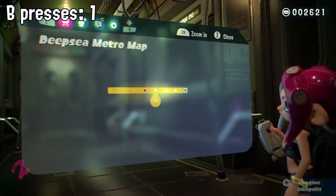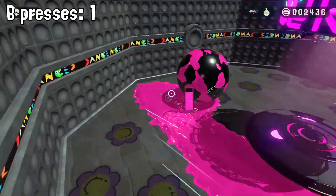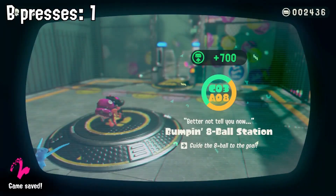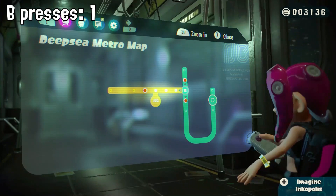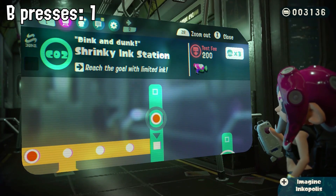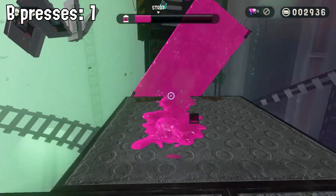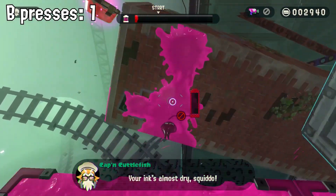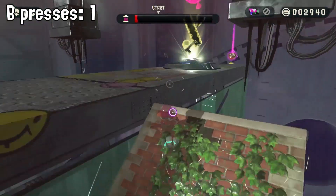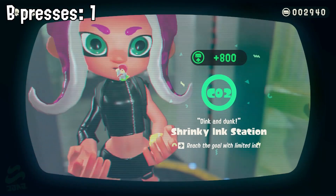Then we continue going right to this level right here. All we have to do is just take the 8-ball to the goal. And that's pretty much it — there's no major obstacles to get through. And to the next level we go. Then we go north. We're still holding B. It gets difficult to get to some areas without jumping B, but it's still possible. And we got this level completed.